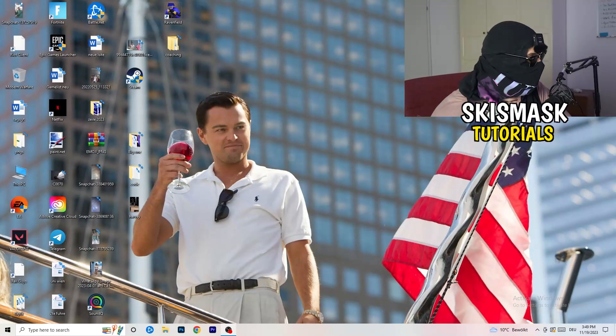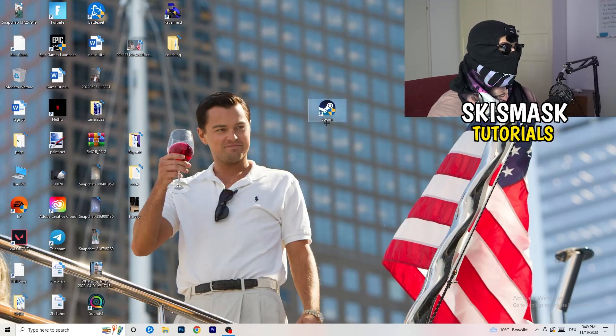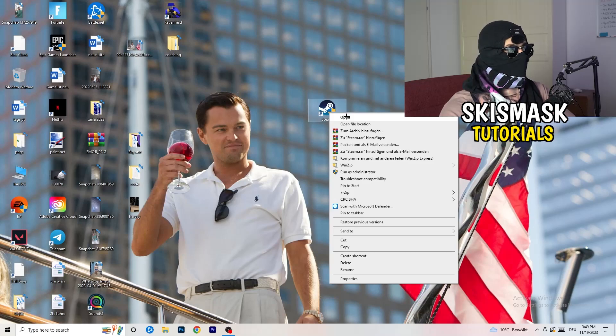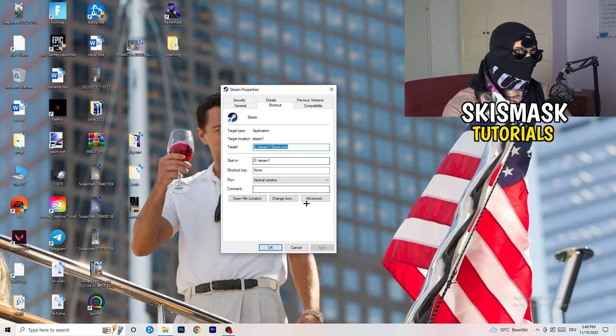The first thing I want you to do if you have any kind of not-launching or starting issue with your game is to take your launcher shortcut on your desktop. For me it's Steam. Right-click it and go down to where it says Properties. But before that, you can try clicking 'Run as Administrator' — this will start your launcher in administrator mode. Try launching your game through the launcher in administrator mode and see if it works.